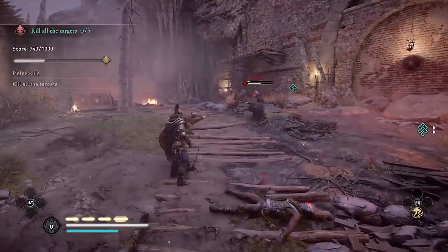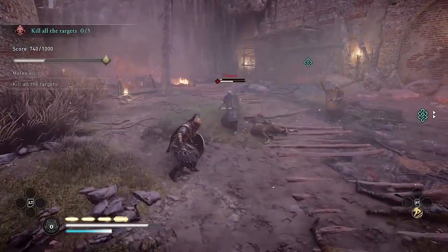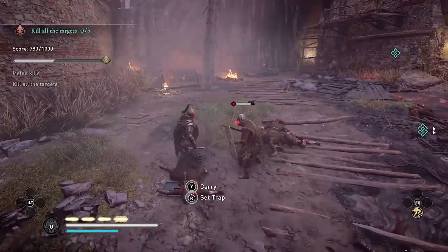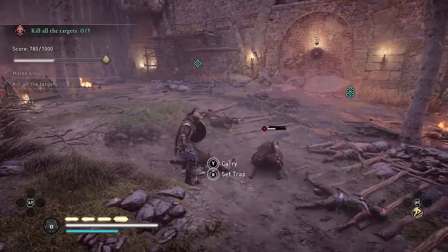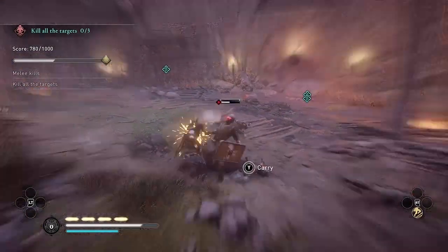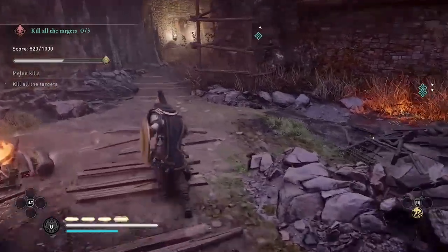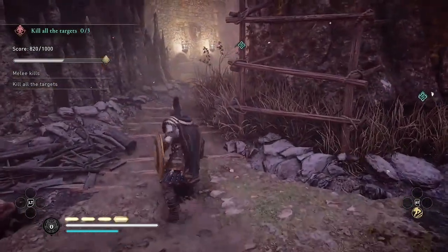I just blocked three guards at once — I don't know if I've ever done that before, that was pretty cool. I find it easier to block swords than the spears or the knives, but I am getting better after all this practice at blocking the knives. And speaking of weapons, if you really like using your flail, go ahead and use it. This is just an approach you can use, which I think is pretty fun.